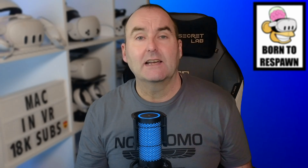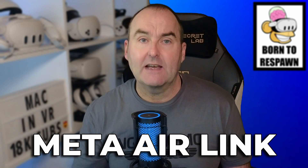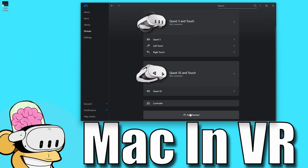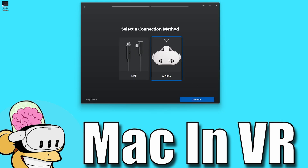Air Link. Let's move on to my first wireless solution, Meta's own Air Link, which is free and built into Horizon OS. You will need the Meta Quest Link PC app, which I have linked in the description below. Download that, install it, and sign into your Meta account. Go to Devices in the top left menu, then Add Headset. Click the device you want to add, then Continue. On the next page, pick Air Link and continue.